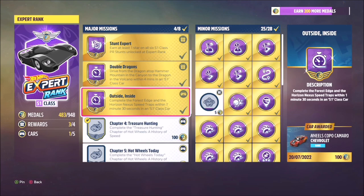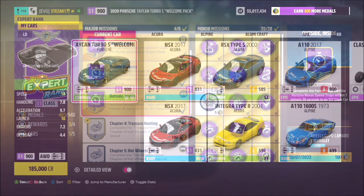This challenge wants you to complete the Forest Edge and the Horizon Nexus speed traps within 1 minute 30 seconds in an S1 class car.